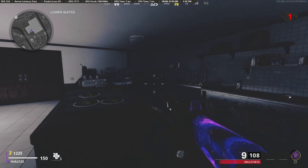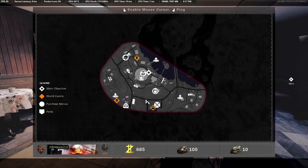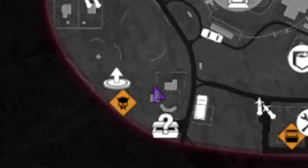Sanatorium also has two pieces of Intel. A Dark Aether artifact can be found here, and one Requiem artifact can be found here.